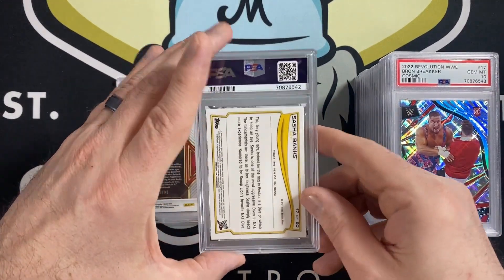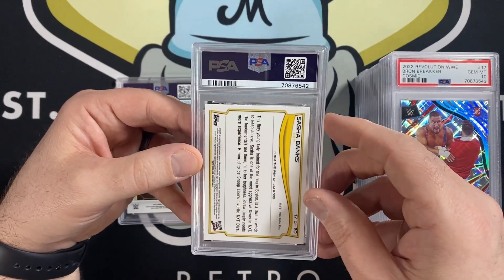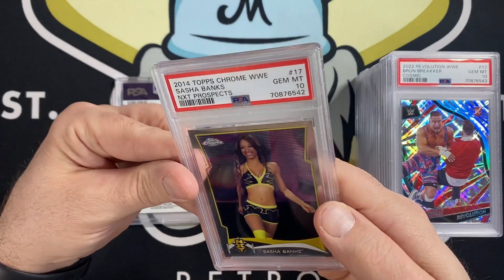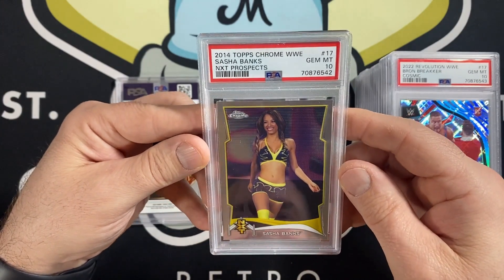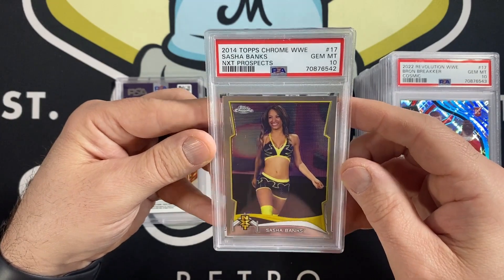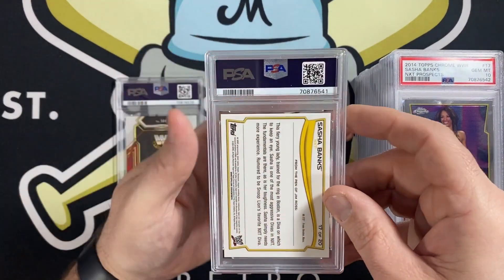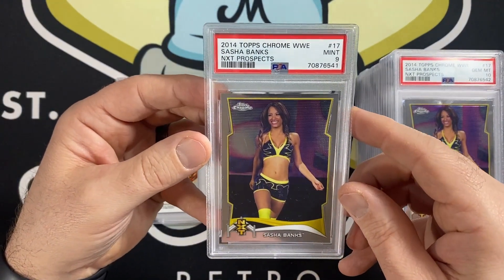I have two Sasha Banks NXT Rookies here — probably not 10s, probably looking in that 8 to 9 range. And again I'm wrong — I got a 10. Fantastic, I will take that. Not bad for buying a card raw. And here's the second one — got a 9 out of that one. So they were very good.